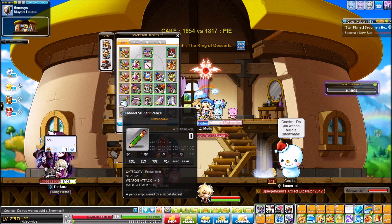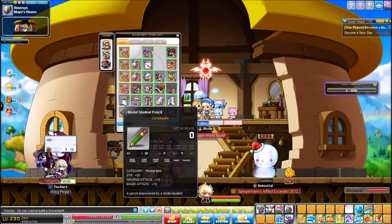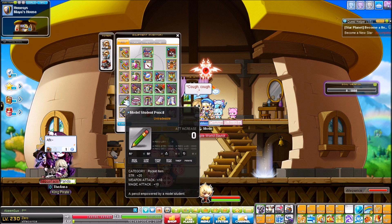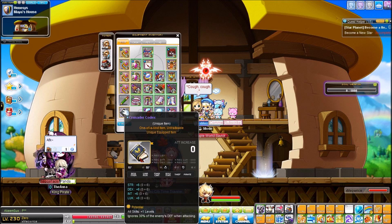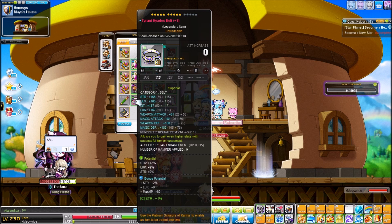My Model Student Pencil — kind of ironic since I was never really a model student — but it's 20 strength and 10 weapon attack, so why not. My 30% PDR codex that basically everybody has, nothing special. And my Tyrant Belt which is 21+2+1 at 10 stars.